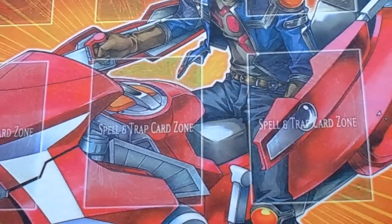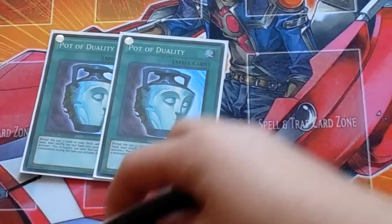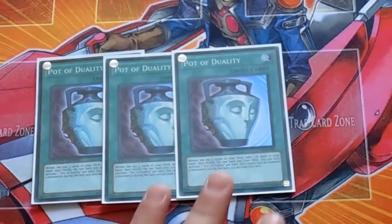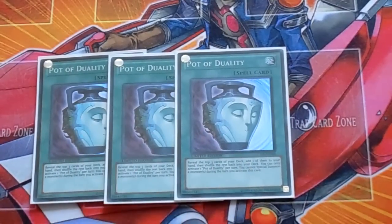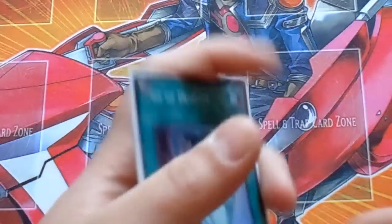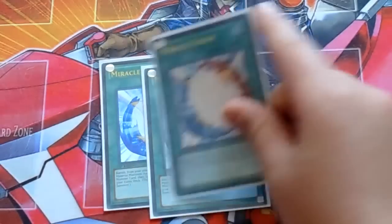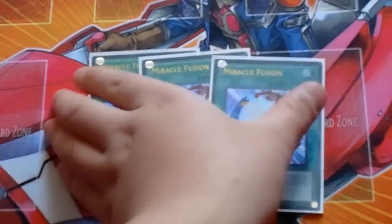On to the spell card lineup. We got triple Pot of Duality — you need the searches for the deck a lot. You guys are wondering why I run two Thunder Kings and Duality: because you can activate Duality and then summon Thunder King. Three Dualities. Next we got of course triple Miracle Fusion — self-explanatory, you guys all know what Miracle Fusion does.